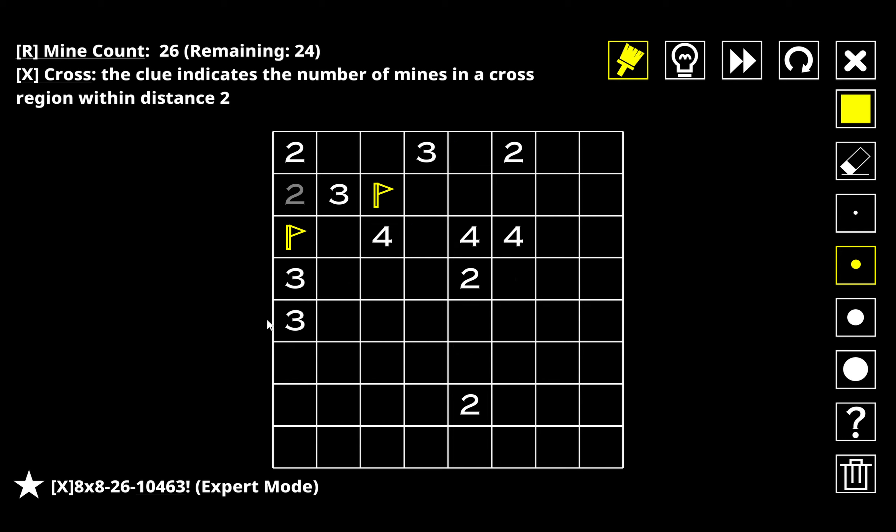What happens if that one's not a mine? Both of these are mines, none of this is a mine, all three of these are mines, one of those two is a mine so this one can't be a mine. The four is also solved which is going to give me that. Both of these don't have to be mines. What if I have just a mine here? Then that implies only one of these two is a mine, which means this one's a mine and both of these are mines.